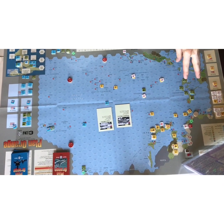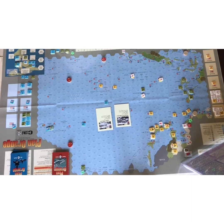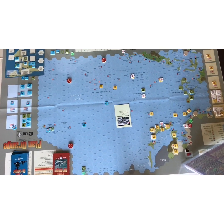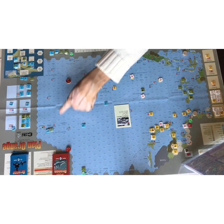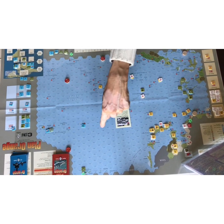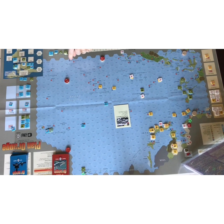Without further ado, let's get on. The Japanese have the Philippines Offensive or the Guam Offensive — they can play both; they just decide which to do first. There'll be no US interference since the Americans don't have any cards yet. The Philippines has a logistics value of eight, so they could activate eight units plus the headquarters value of one — essentially nine units. The Guam Offensive is six.